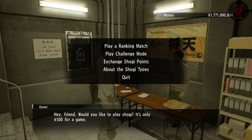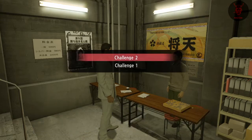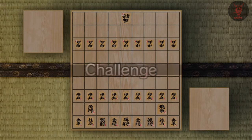Welcome to a Yakuza 0 100% trophy guide video. In this video we're going to talk about Shogi. Basically, go to the Shogi parlor, go to the challenge mode, follow exactly what happens on the screen, and do it 5 times and you'll get the completion points.